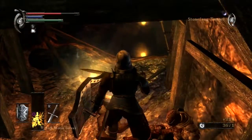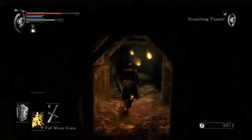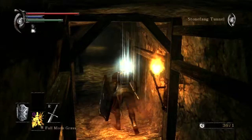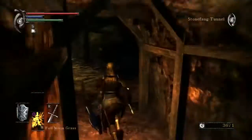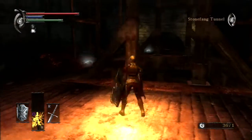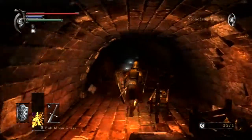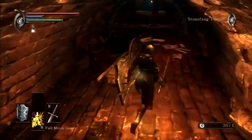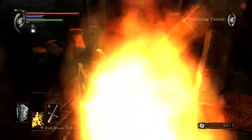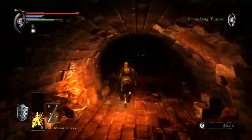Oh man, that was close! Good thing I raised my shield in time — I thought I was gonna die. Some items here — maybe I can upgrade my shield a little bit. These little spheres are here so I need to run for it. I'm trying not to get hit because I don't want to use all my grass, and they haven't dropped a lot of grass for the next boss. I'm playing offline and don't want to get invaded.